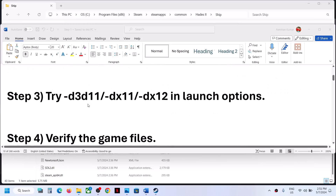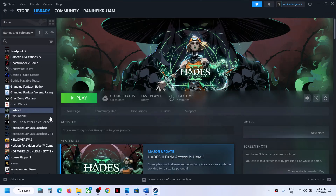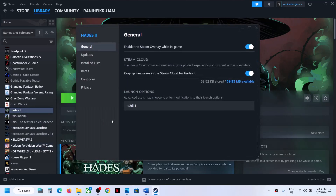The next step is to try DirectX 11 in the launch option. Make a right click on the game, select Properties, and in the launch option type in -d3d11, then launch the game and check.